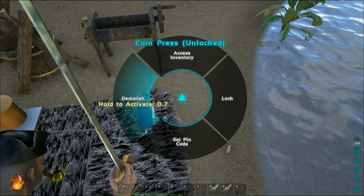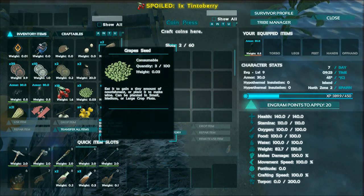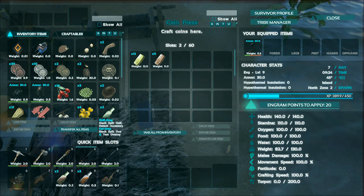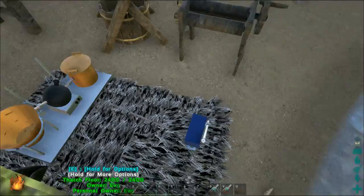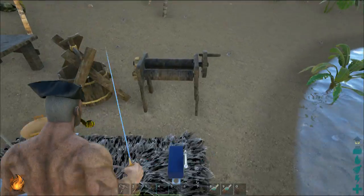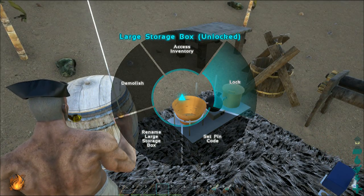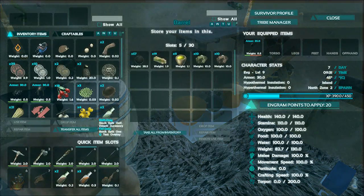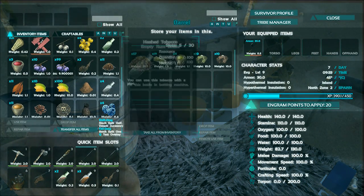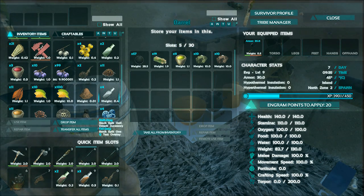I have no idea how to craft the coins. I pressed everything — lock, demolish, accessory — it doesn't want to craft any. Maybe I'm missing something, or maybe it's not working yet because this mode is new. I'll try taking the empty bottle and seeing what I can do.